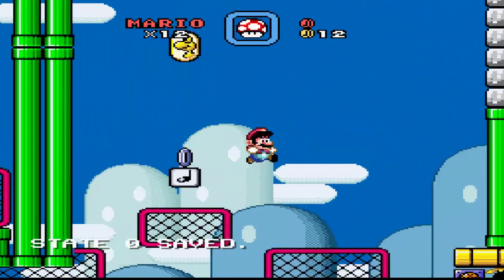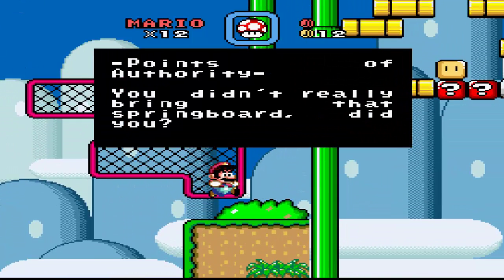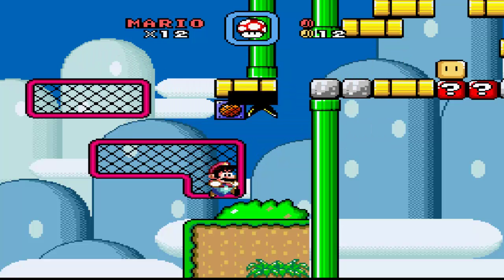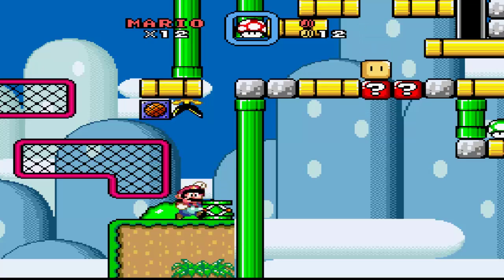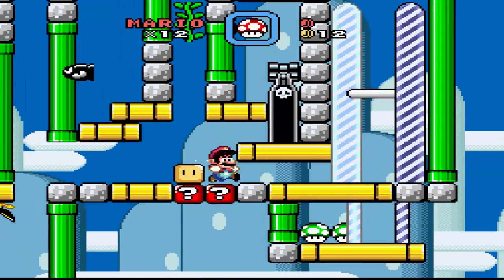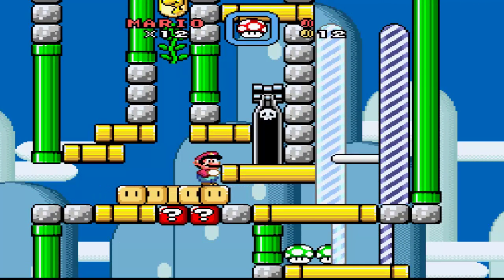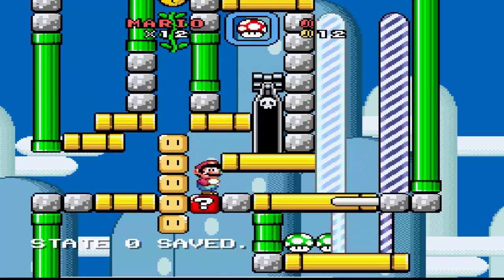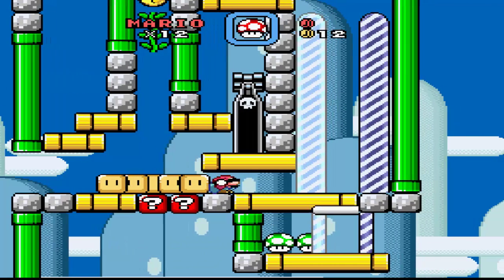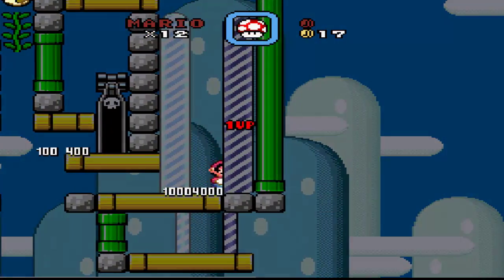Alright, let's get another Dragon Coin. You didn't really bring that springboard, did you? Oh, I know what you have to do — you have to duck here and then it'll push you towards there, like that. Okay, that was quite good.